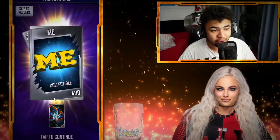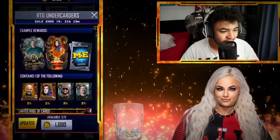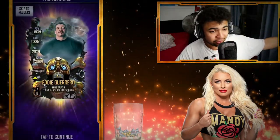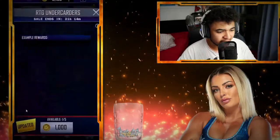You guys are seeing here — 400 ME and an SS20 Apollo Crews. The chance of a Forge card: it's 2% for Cesaro, 1% for Dominic. Like, what is that? You're never going to get a Forge. We do get a 37 though — an Eddie Guerrero. So we'll take that. 37 Eddie Guerrero.